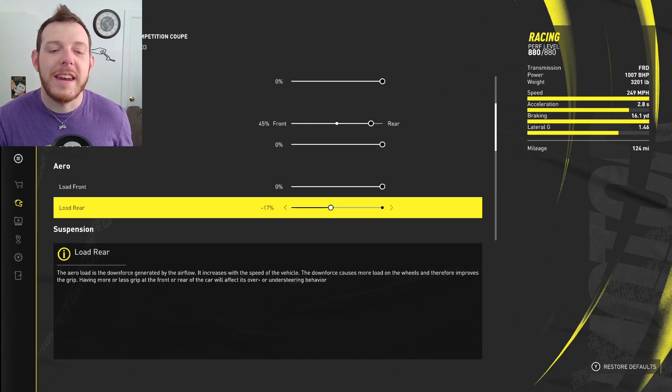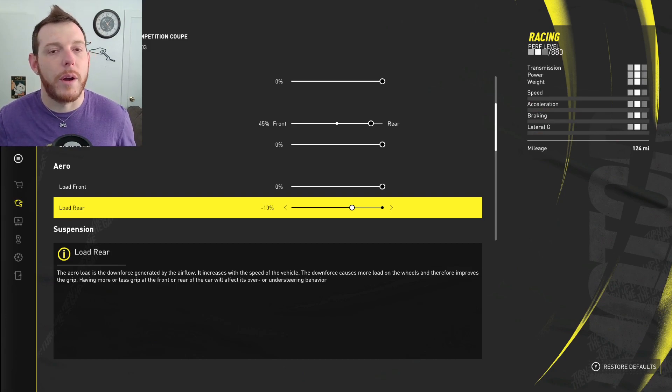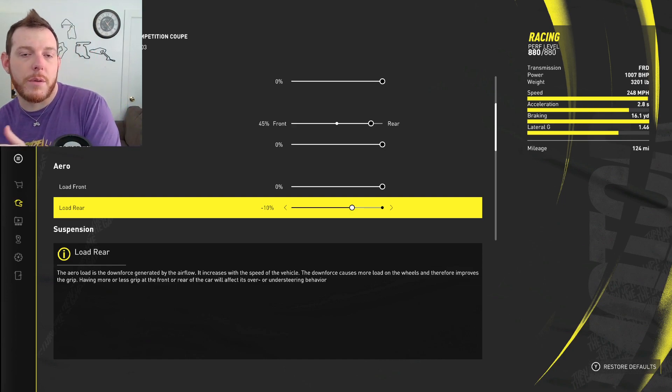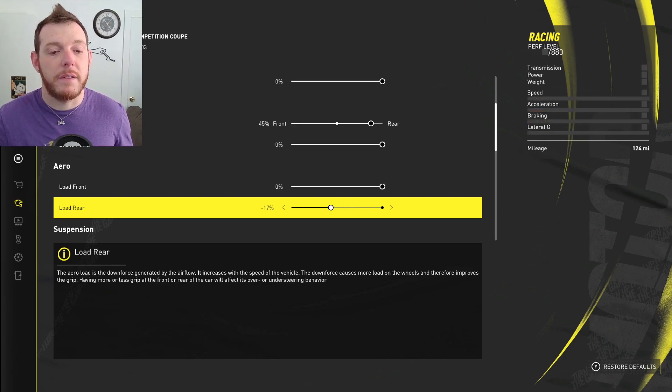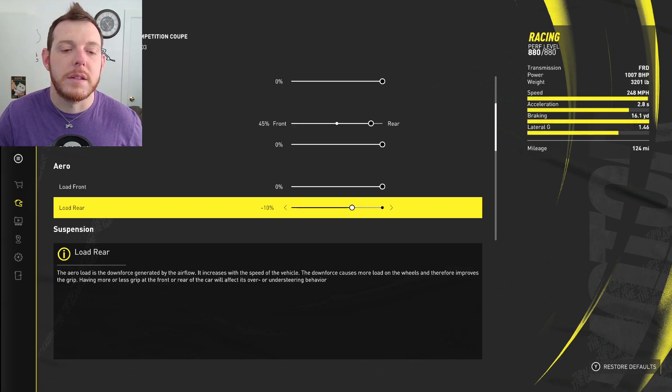Aero is 100% in the front and then negative 17% in the rear. If you find the car to be too rowdy, literally just back it down a little bit and add a little more load to the rear — that's going to help you out a lot. Do small steps. I wouldn't go from negative 17 all the way to zero because it'll make the car a little understeery. But if you're struggling with the way the car is currently set up, just give a little bit more air to the back end and that'll be the solution.